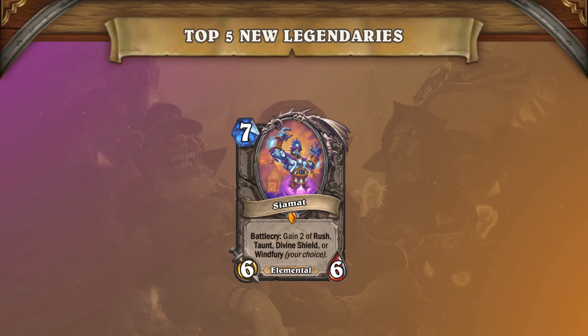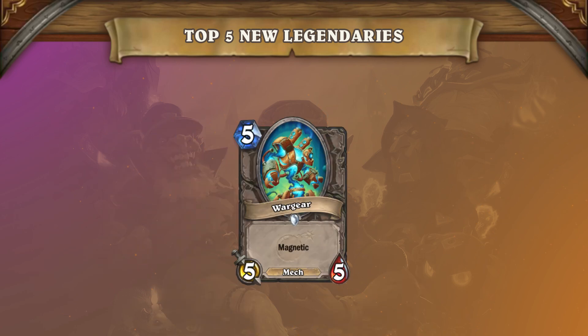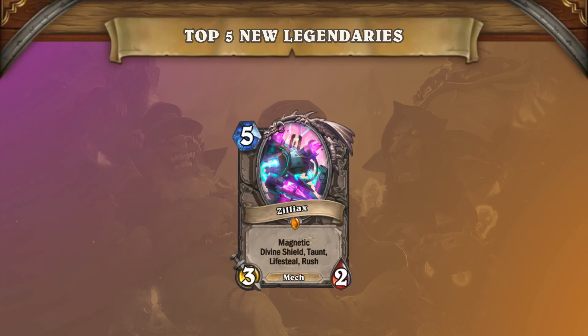Last but not least, we have Siamat, a neutral legendary with a new versatile mechanic that allows you to choose two effects between Rush, Taunt, Divine Shield, or Wind Fury. This makes for a very flexible card, as you can use it in several different situations. This card has been drawing a lot of comparisons to Zilliax. One glaring difference between Siamat and Zilliax is the Mech Tribe — Zilliax has the ability to be combined with Mechs to buff existing threats, and Zilliax having Lifesteal is really impactful as well. Siamat seems to be an extremely powerful card and will likely see a large amount of play, especially in Highlander decks if they are popular.